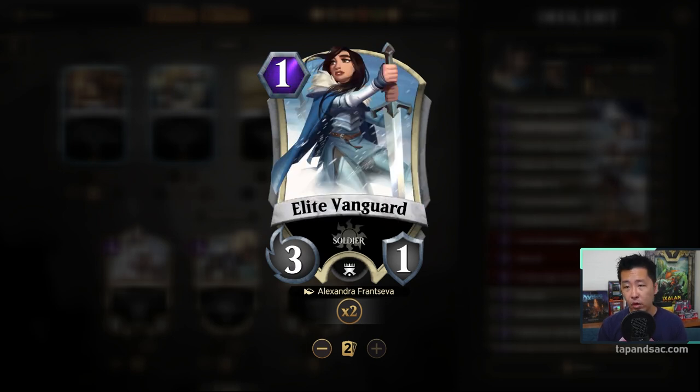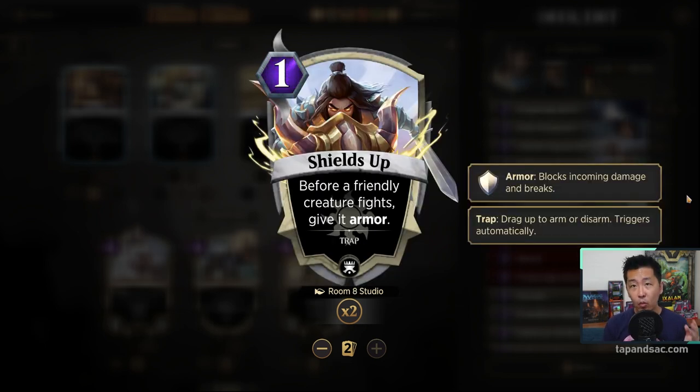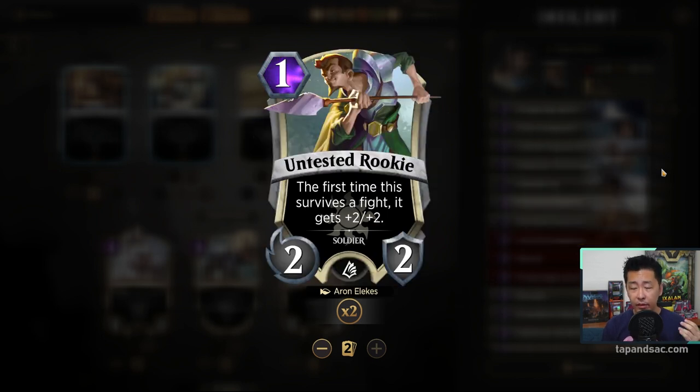Elite Vanguard is 1 mana, 3-1. It's kind of weak with 1 toughness and can easily be killed off, but if you can give it armor it will be very good and provide early offensive power if they don't have blockers. Shields Up is a great trap — for 1 mana it gives any creature armor so it can survive taking any kind of damage, so we're putting 2 copies in. Untested Rookie is another 1 mana 2-2 — decent, and if it can survive it'll get a plus 2 plus 2 buff, best if you can give it armor.